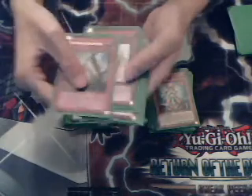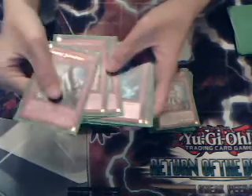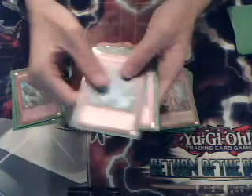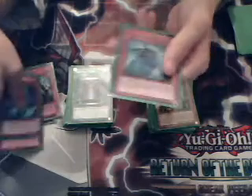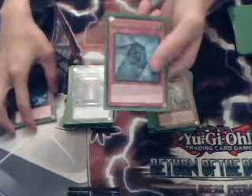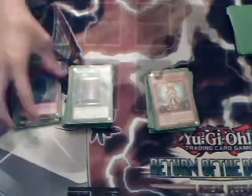Traps, same as usual. Solemn Brigade. Solemn Judgment and Solemn Warning. Two Tarantulas. And last but not least, I put in a Mirror Gate, since it's a Counter Hero deck — I thought why not, since it's useful for counters.